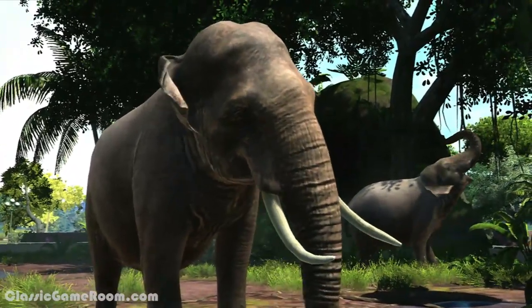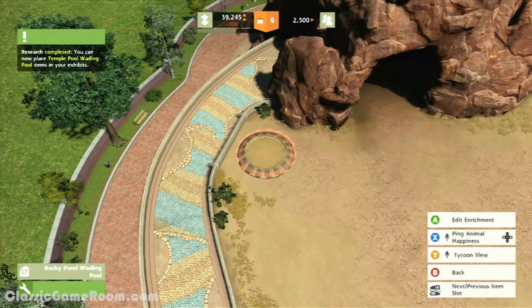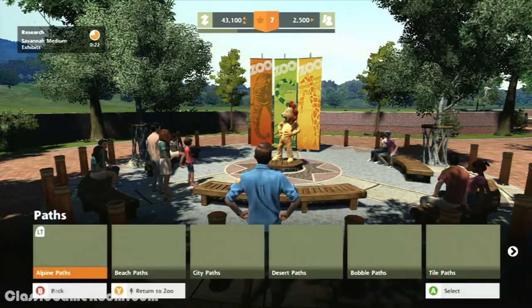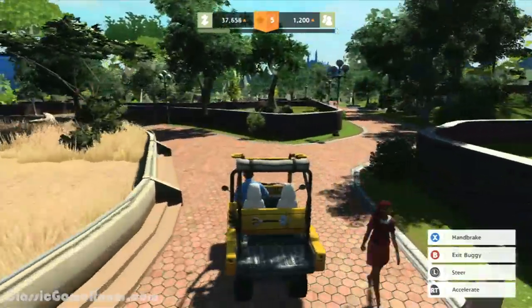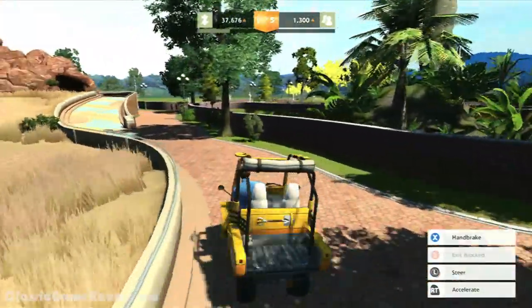No matter what you play, it's the same story. You get to manage the zoo from above with a bird's-eye view, as well as from the ground — that's where you get to see what you're creating and how it looks to visitors. And it looks good. The animals are gorgeous. So you're moving across the zoo, tweaking your exhibits, running people over. I want my buggy to be 30 feet tall — that's what I want. For the zoo.